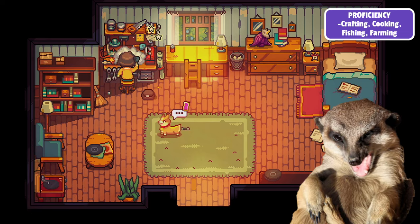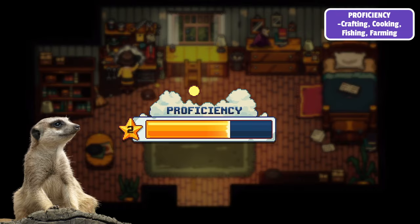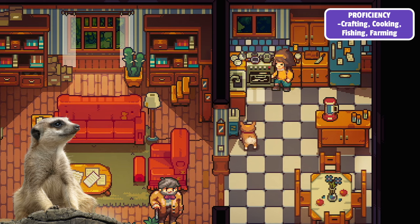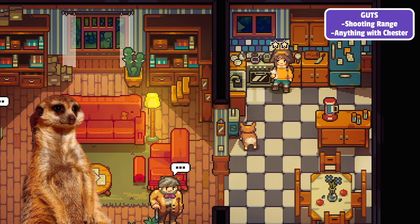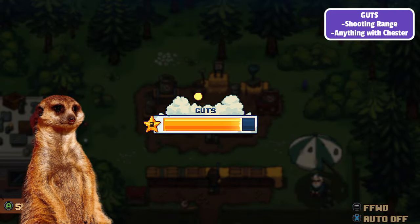For proficiency, this one is so easy to max out you can do it without even trying. You can gain proficiency from crafting, cooking, and farming, and the fastest way to level this is by fishing and then cooking the fish that you just caught. And don't worry about guts because it can be leveled on the second half of the game at Joe's shooting range.